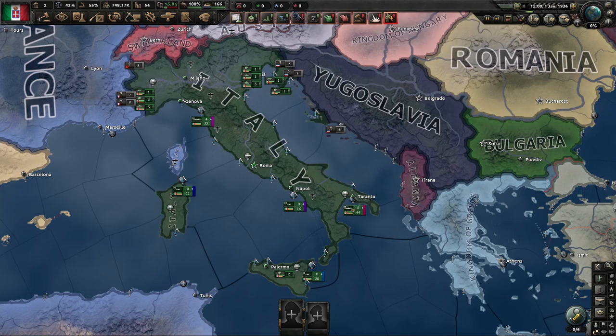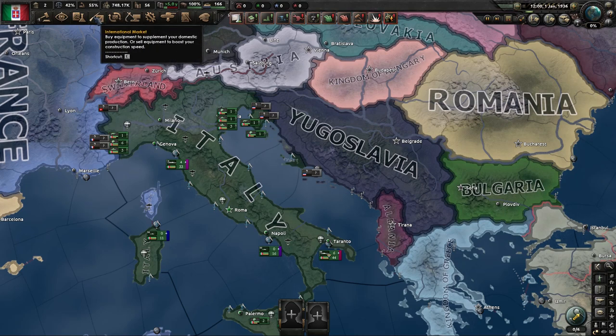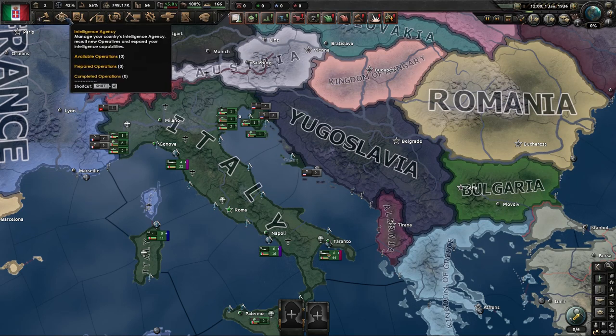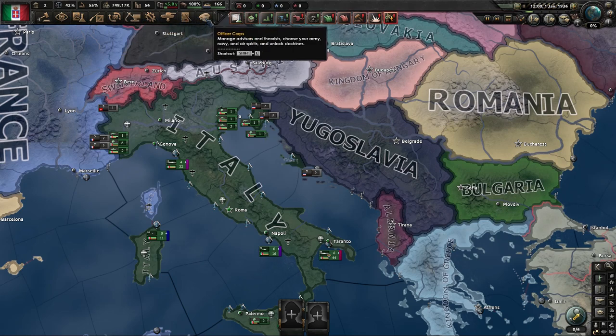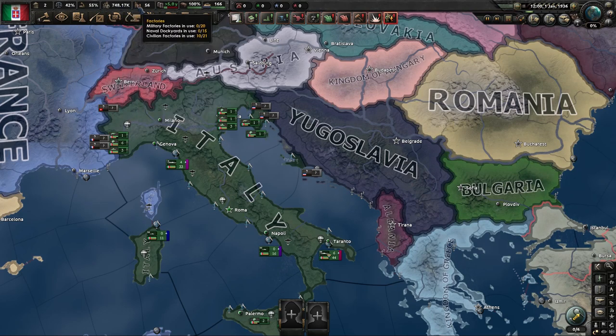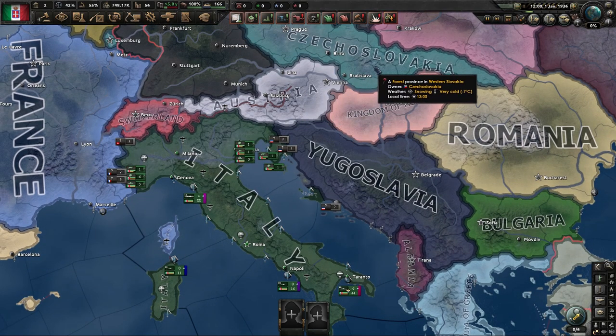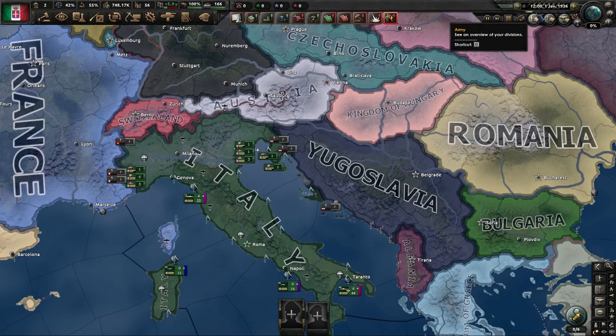In the top center here is your notification area. This alerts you when you have different choices you need to make. On the top left, these are a bunch of tabs that open up different windows to modify different things — we'll get into more of that later. Above that are a bunch of different measurements, and we'll get into that later too. Back to the top right, you see the date.